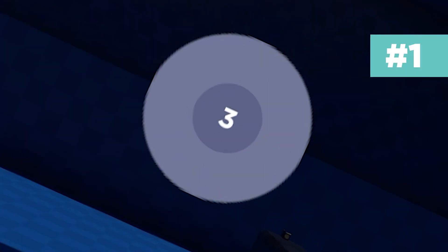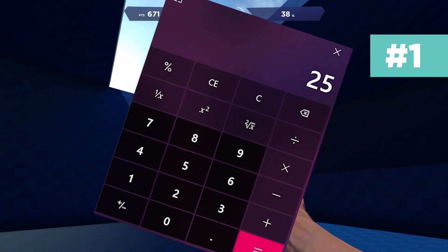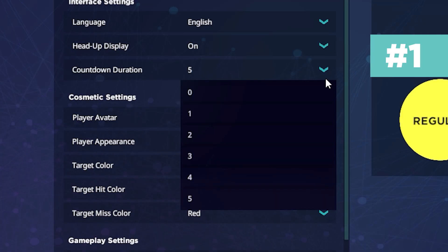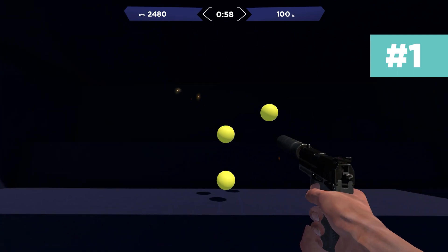Tip number one: the countdown at the beginning of training tasks isn't for everybody. The seconds can add up over time when sometimes you're eager just to get to it. You can actually change the amount of time on the countdown all the way to zero, so you can literally begin straight away after clicking. This is a great quality of life feature and a great time saver.